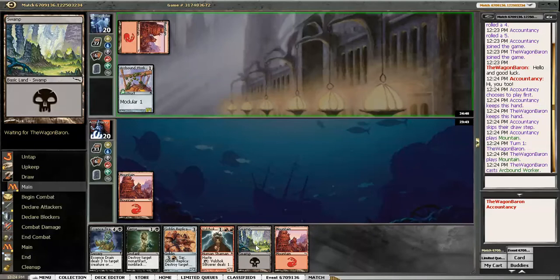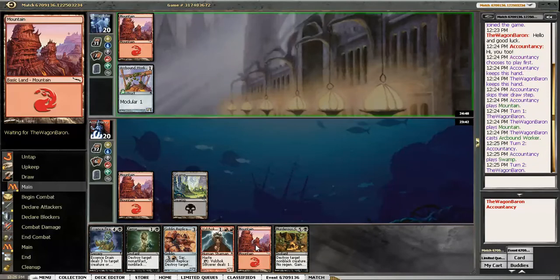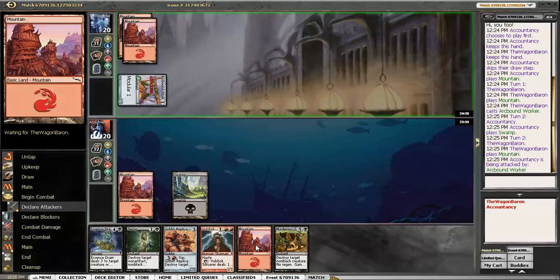Arcbound Worker is mildly annoying, but as long as I don't have a 2-drop, I will kill it without any consequences. And if it's a Murr, I'll kill the Murr. Are they getting in for 1 damage? I suppose they are. We'll take it.